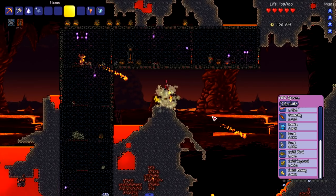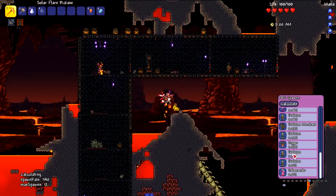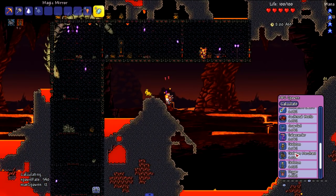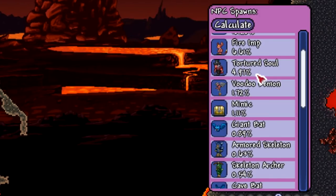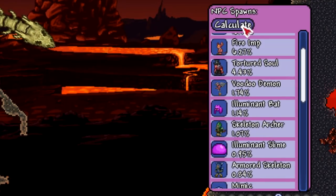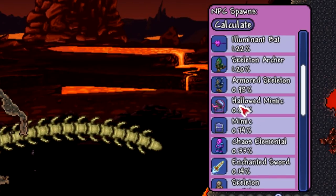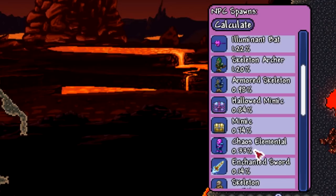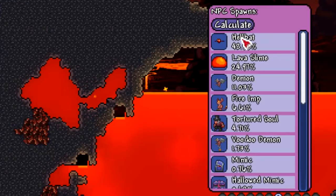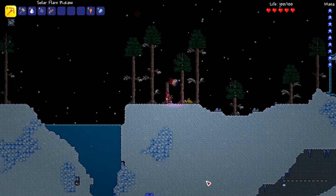Down here in Hell we're checking the Tortured Soul spawn rate — definitely a rare enemy slash NPC. It has a 4.97 percent — probably in that four to five percent range, which is actually the highest we've seen on this list so far. Despite that, I feel like I never see him. We're also getting Hollowed Mimics here because we're in a Hollowed biome — we'll check those out in a second.